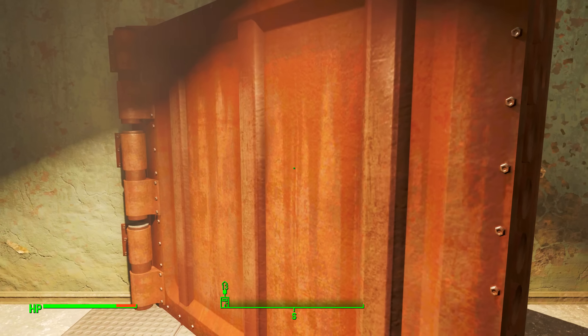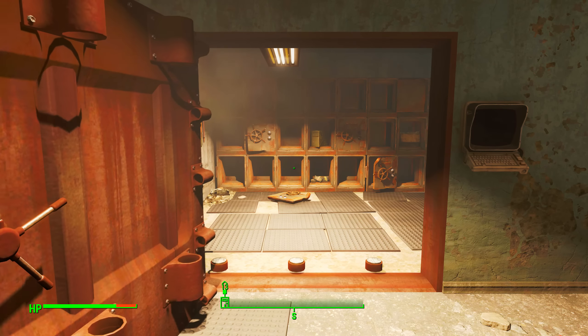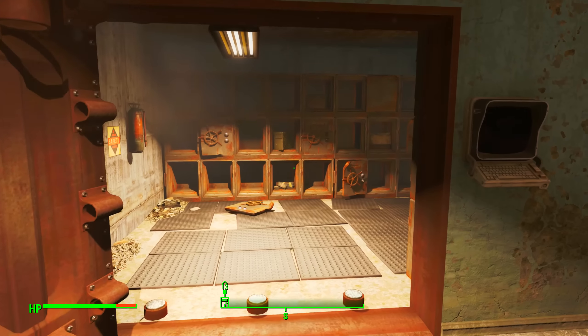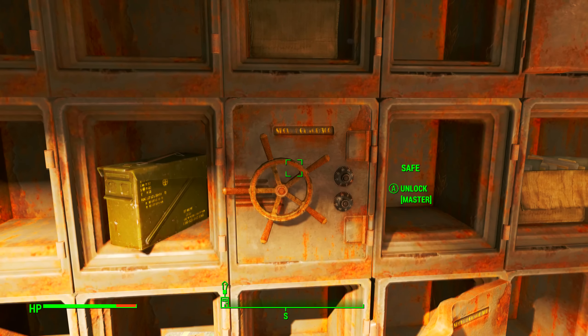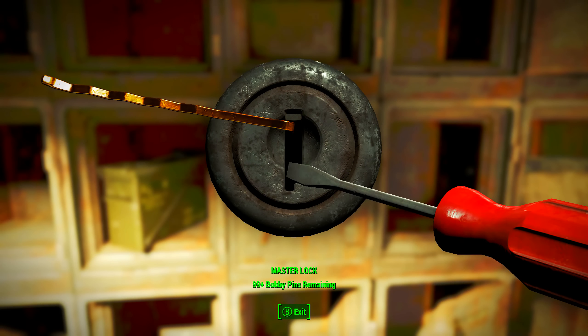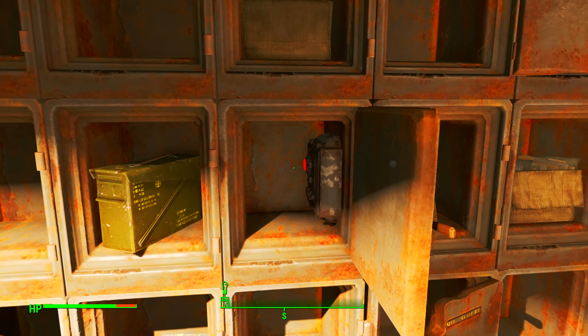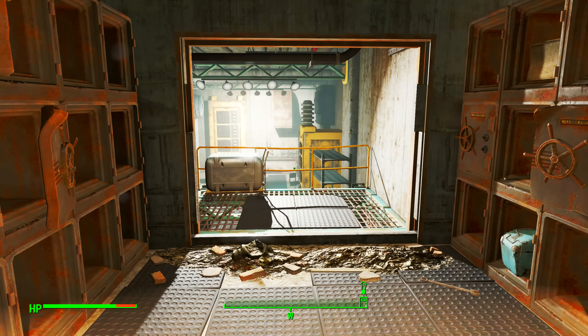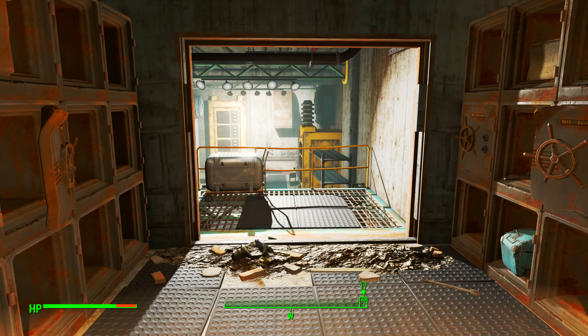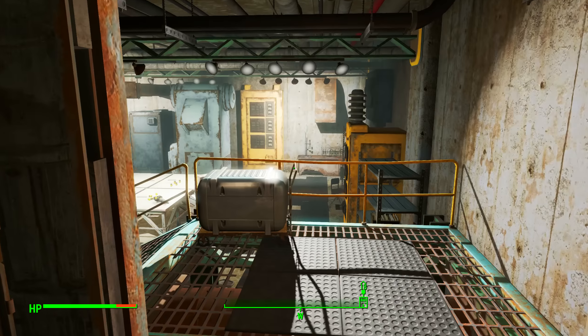Once the vault door opens, walk straight ahead. In the middle of the middle row there is a master locked safe — this is where you need to apply your lockpicking skills. Once it is open, you will find a button inside. Click this button and turn to the right to see the wall vanish, revealing a secret area of University Point.